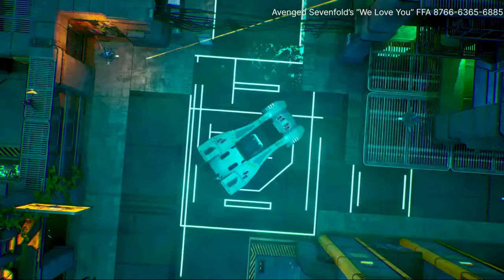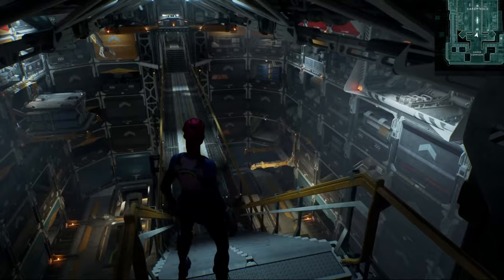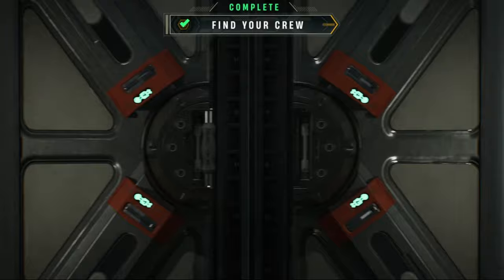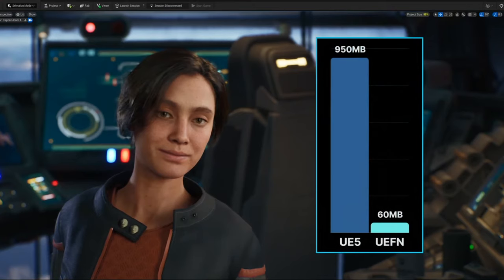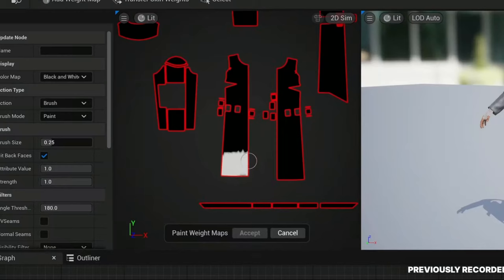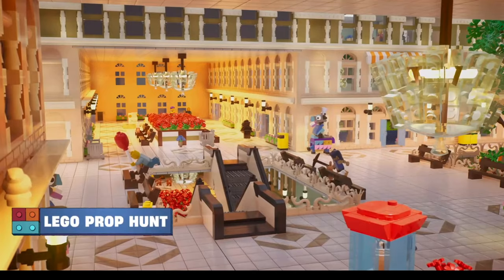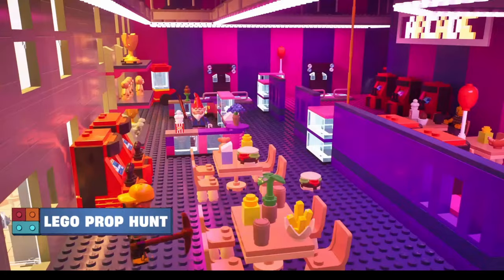Finally, we had some very interesting announcements about UEFN. Among all this, the presentation of a map entirely made with custom assets, with a ridiculously small size of only 200 MB, caught my attention. The big surprise was the announcement of MetaHumans in the form of NPCs available in UEFN — that's a big announcement. A major optimization has also been made on the total weight of a MetaHuman, with an initial weight of 950 MB now reduced to 60 MB. Incredible. There was also a brief focus on the workflow used for the creation of MetaHuman clothing, with Marvelous Designer and final adjustments in Unreal with the Cloth Chaos engine.